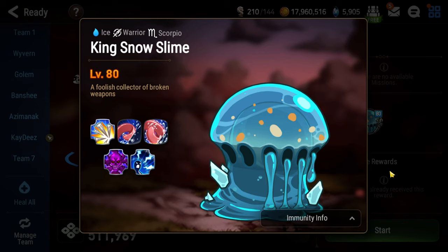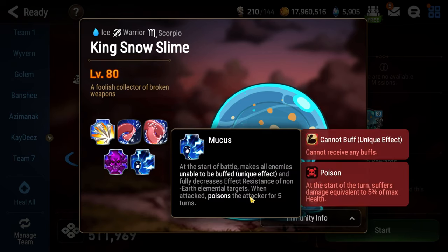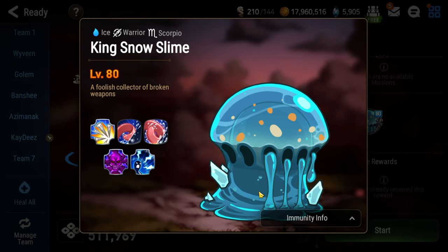The first floor is equally as annoying, and it's against the King Snow Slime. At the start of battle, the passive Mucus fully decreases effect resistance of non-green elemental targets to zero. So straight up, effect resistance is worthless — do not bother with it at all on this floor. For the entire first floor, your entire team is unbuffable and it cannot be dispelled, so buffs don't work at all: no attack buff, no immunity to block what's coming.